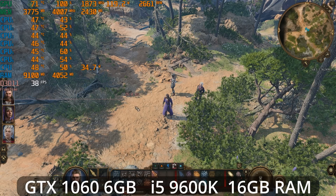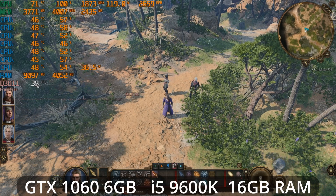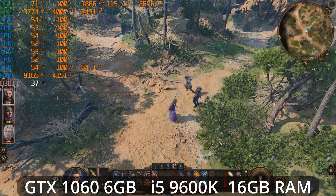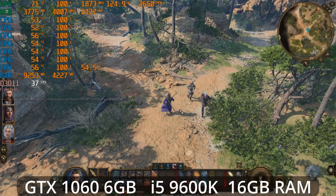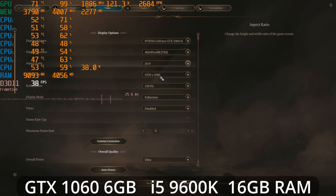The game actually defaults to ultra settings on the GTX 1060, which gets us around 38 frames per second. To be honest, this isn't a super fast-paced shooter game, so you might be completely fine with these settings. However, I've noticed there's a lot you can do here.